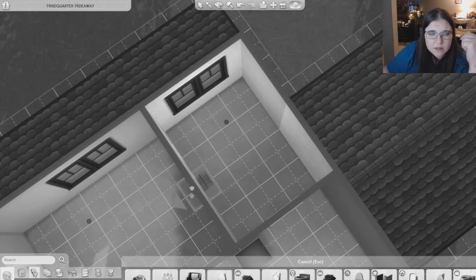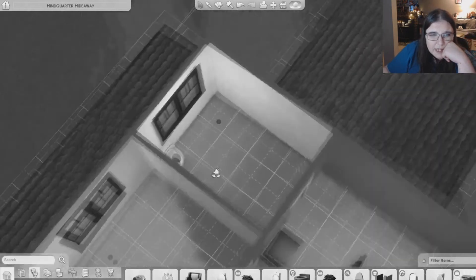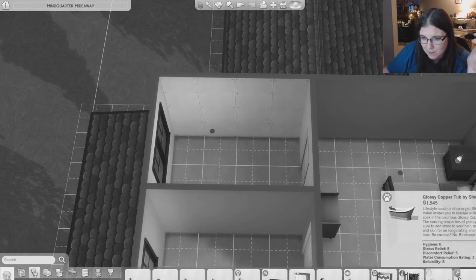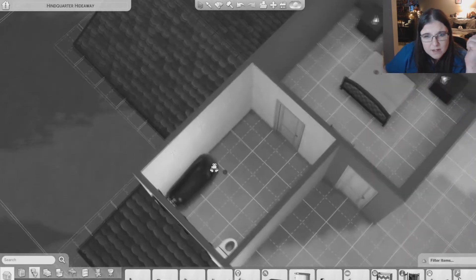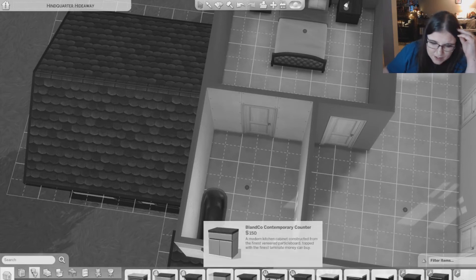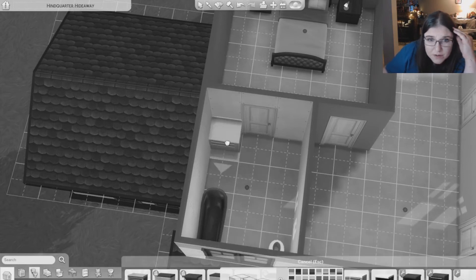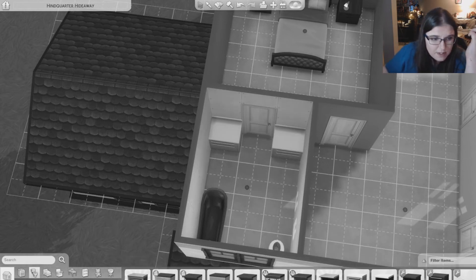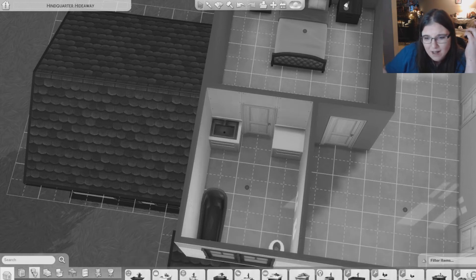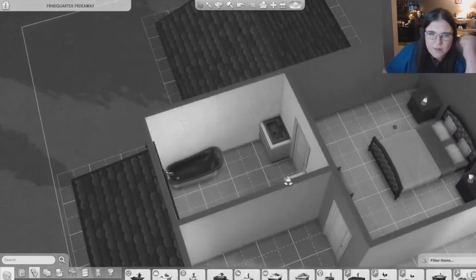Let's do the master bathroom. We need a toilet, and a bathtub because you can't have a master suite without a bathtub. We'll go with this bathtub. And then like a true vanity - let's do this one, with a sink on either side because I mean Sims don't care about dual sinks but I do. They'll just have a bath in their master, they don't need a shower.